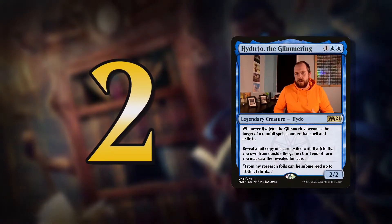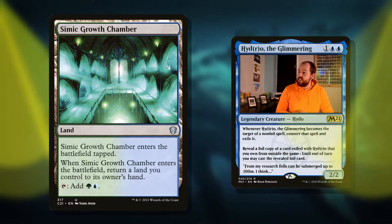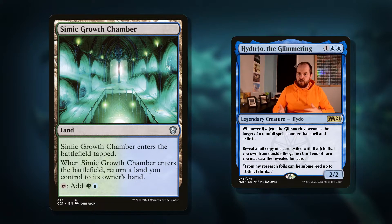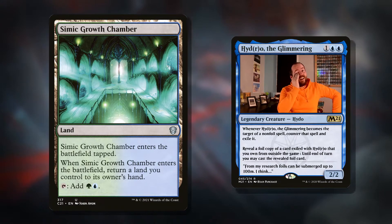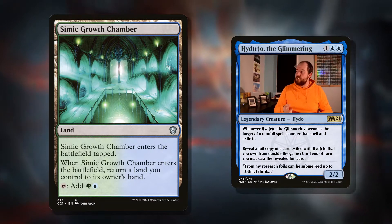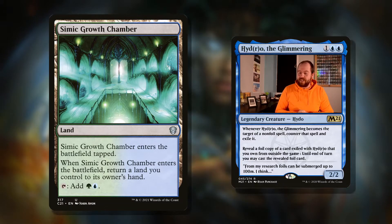Which brings me on to my number two pick — this is all about the lands we want to be playing in the deck. Number one is Simic Growth Chamber: enters the battlefield tapped, when it enters return a land you control to its owner's hand, and it taps for a green and a blue. This is so cool because if you're playing something that untaps a land when it enters — there's a modern deck around it — this is going to untap straight away. Then we bounce itself, but before that we tap it for two mana and put it back into play. We're getting a two-mana discount on our commander's ability. Maybe we could go infinite.